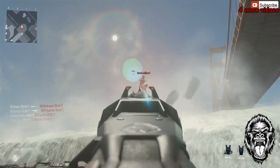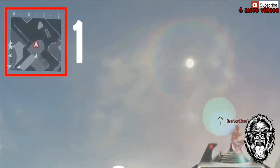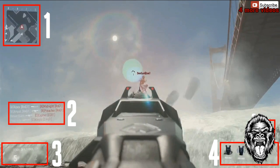I'm gonna go ahead and pause it right here to go over some of the items and stuff we see on screen. Starting off with number one, that is definitely the minimap on the top left. What I see differently is that the white triangle representing the player seems like it has a red outline, and that is to make it easier to distinguish yourself from your teammates.